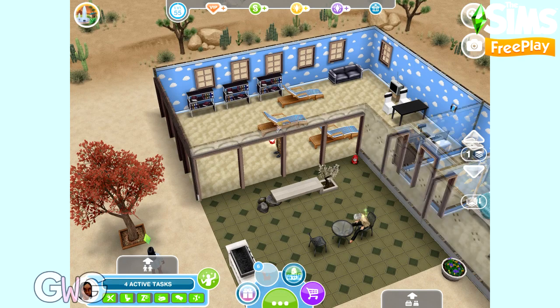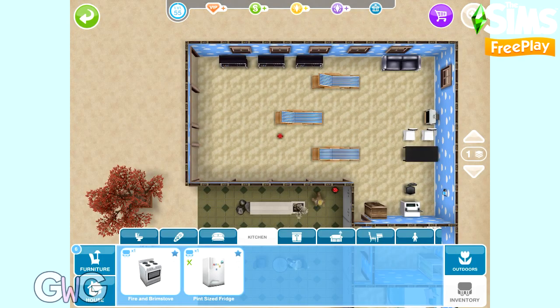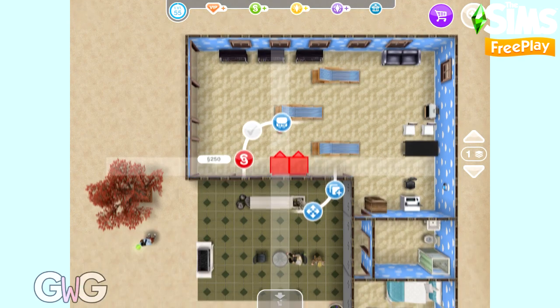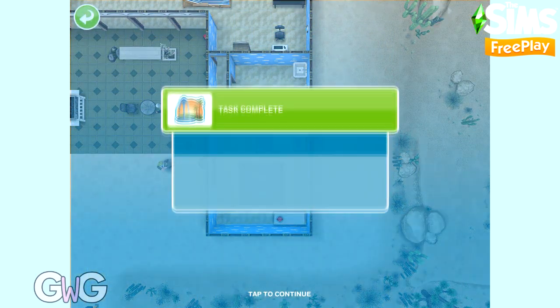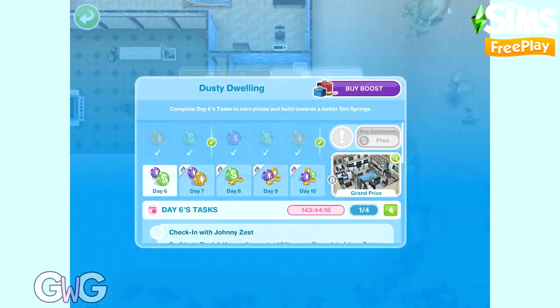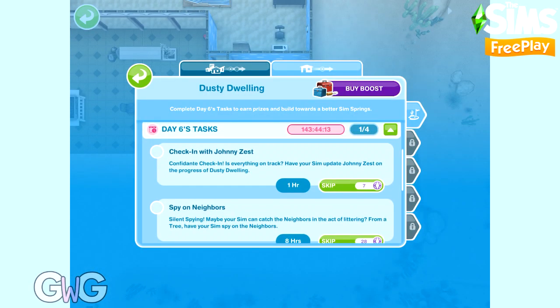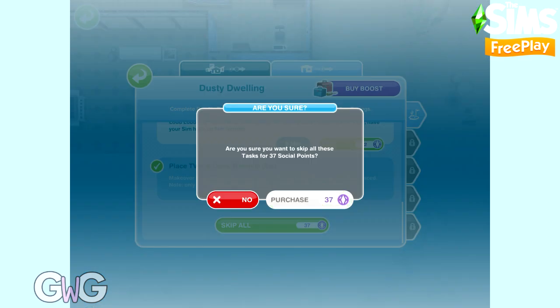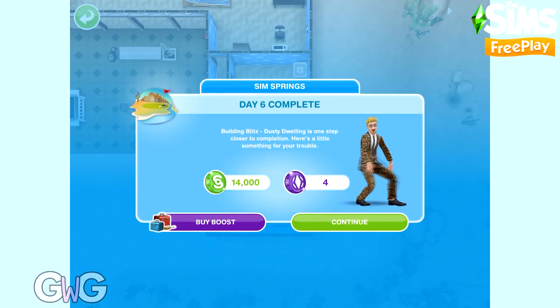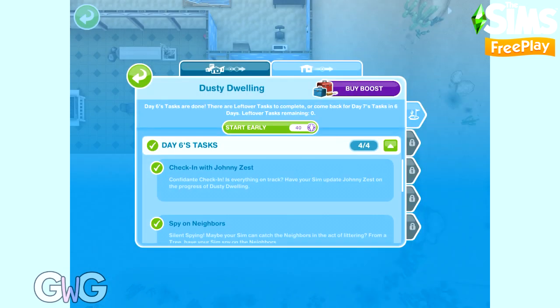Click on Johnny Zest for the check in task. Then we need 2 TVs in this house — we have one already, so let's place another one. Day 6 is usually pretty easy, so let's skip those and move on to the next day. Completing day 6 earns 14,000 simoleons and 4 social points.